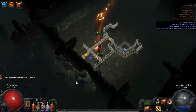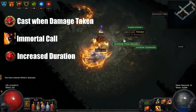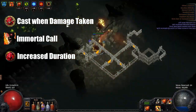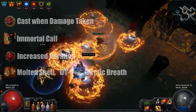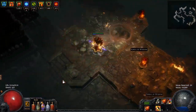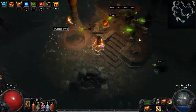Lastly, we got a standard Cast on Damage Taken setup with Mortal Call and Increased Duration, taking advantage of your passively generated endurance charges. You can also add in a Molten Shell for some bonus armor or Arctic Breath for some chilled ground. Choose wisely, because I always end up a little socket-starved with a Kaom's Heart equipped, which leads us to the gear section of this guide.